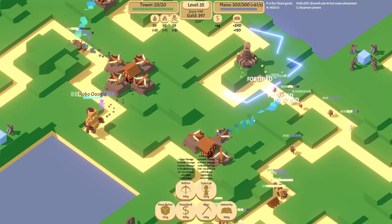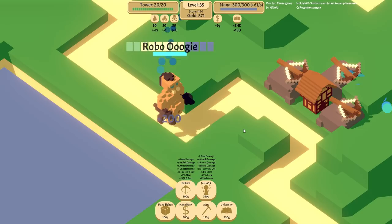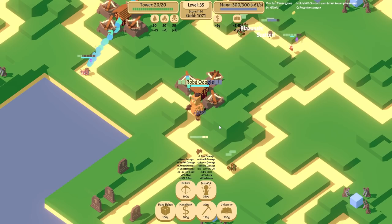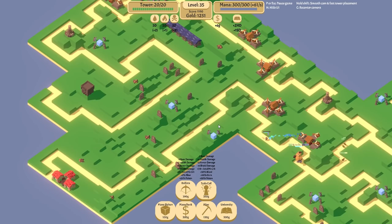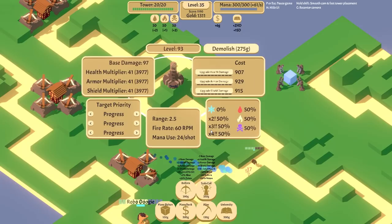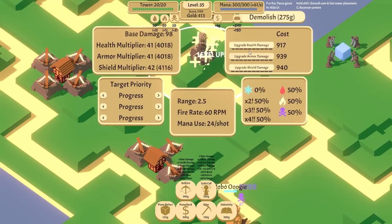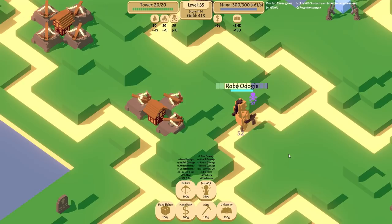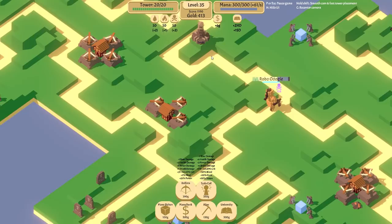So Robo-Oogie barely even notices what's going on. It is regenerating shields very fast. We would need an awful lot of focused firepower from our ballistas to actually put enough poison on this for it to make even the slightest bit of difference. But that's fine. Not enough to invest a little bit in shields — shield is probably the one to invest in first, because obviously we need to get through the shield before we can actually damage the armor. But now that Robo-Oogie is the only target, our ballistas should be able to wear them down a little bit.